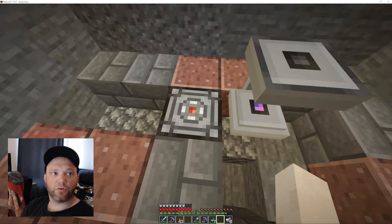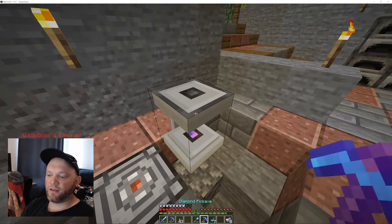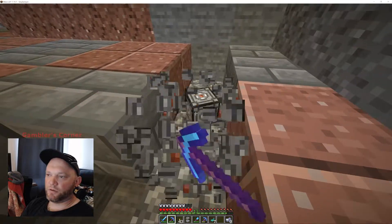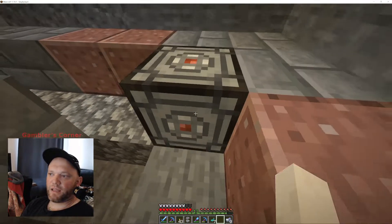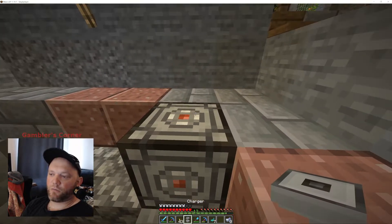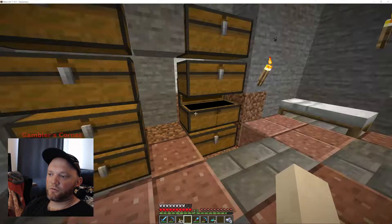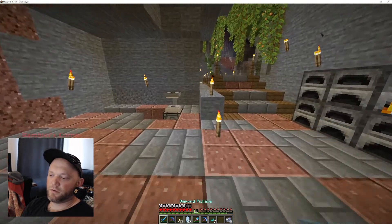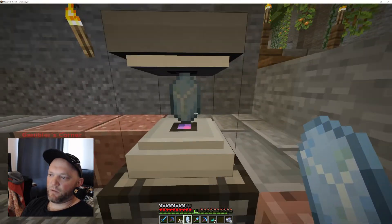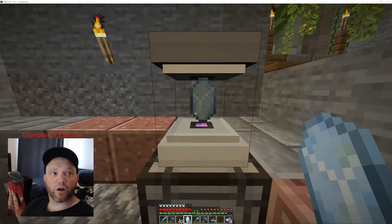So we're going to make our own with converting. This is an AE2 converter, and this is obviously an AE2 charge pad. We can actually break this and kind of rebuild. We're going to rebuild this a little bit and put it right here for now — that's going to be our converter — and then put our charger on top of it. We have all these Certus quartz crystals. We'll just take one for now and throw it in here. When it doesn't have power, it just sits here. The goal is to be able to charge this thing.